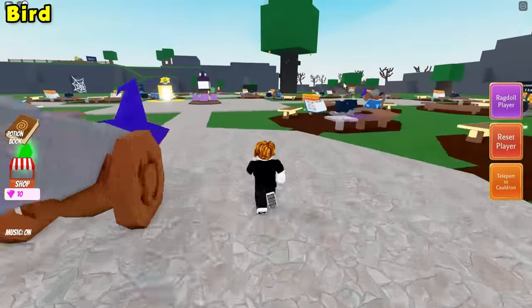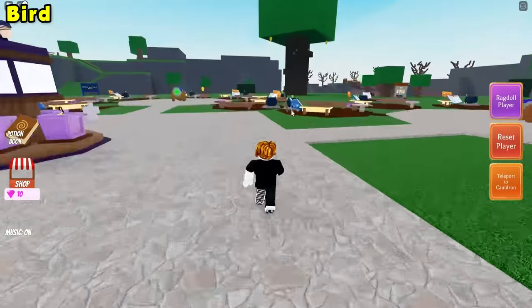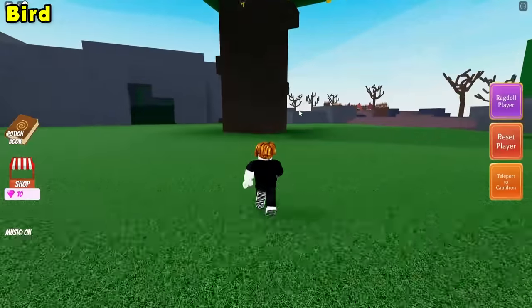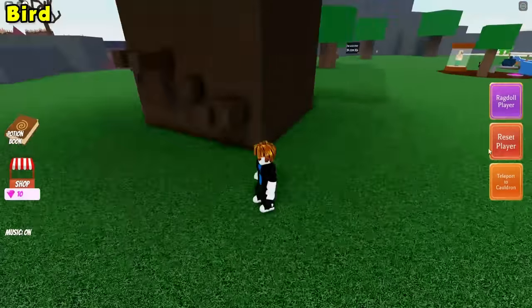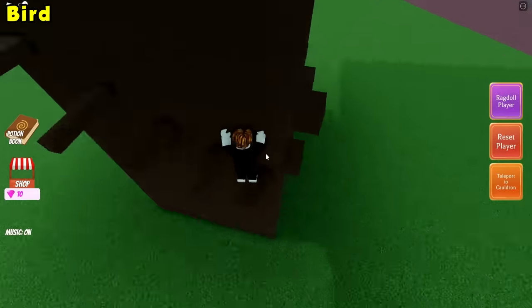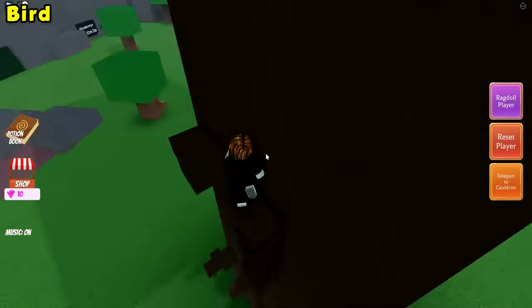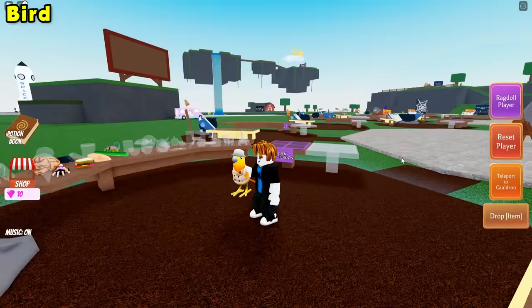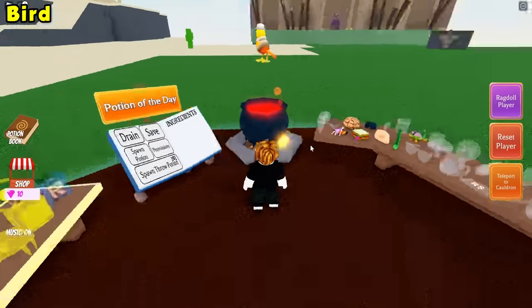On to the bird ingredient — go ahead, walk over to this large tree over here, and you're going to see the bird sitting at the very top. Go ahead, complete the parkour. Boom, click the bird, teleport back to cauldron, and drop him right on in.